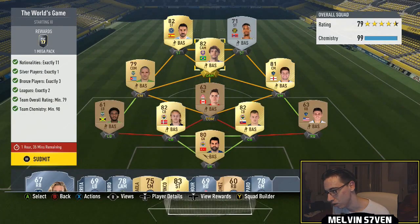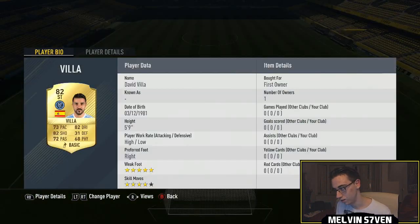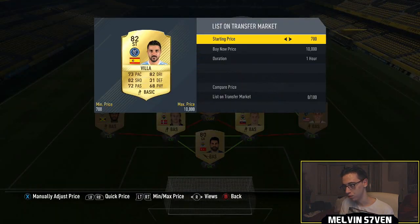We'll say 1.2k for Gerrard, so that's 4.9k so far. Kaka brings it to just under 6k in total. Now let's check David Villa — how much is he?